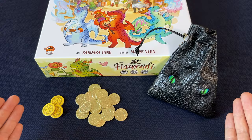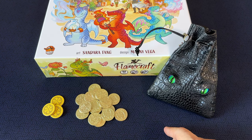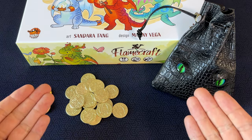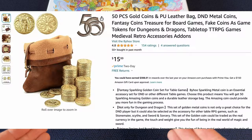If you've watched my previous video on upgrading the cardboard coins in Champions of Midgard, this video may seem a little repetitive, because these are the same coins I used to upgrade that game as well. This particular set is a set of 100 metal fantasy coins with a fake leather pouch, made by Byhoo, which I got for about $25. However, these coins also come in a smaller set of 50 that'll only cost you about $16 if you want to spend a little less.